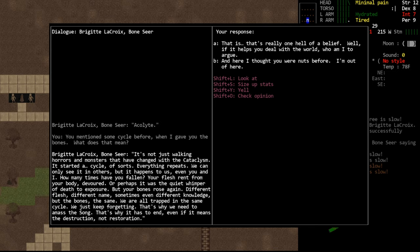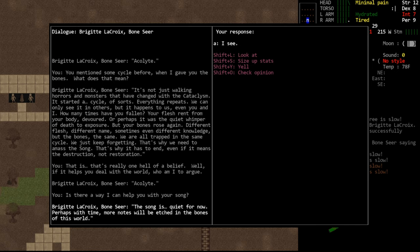We can say, 'That's a hell of a belief, but if it helps you deal with the world, who am I to argue?' And she'll just call us Acolyte, which is what she refers to us as. We also have the option to ask her if there's any way we can continue helping with her song. She'll tell us that the song is quiet for now, and perhaps with time some more notes will be etched in the bones of this world. So there's no other quest — it is just that single quest.